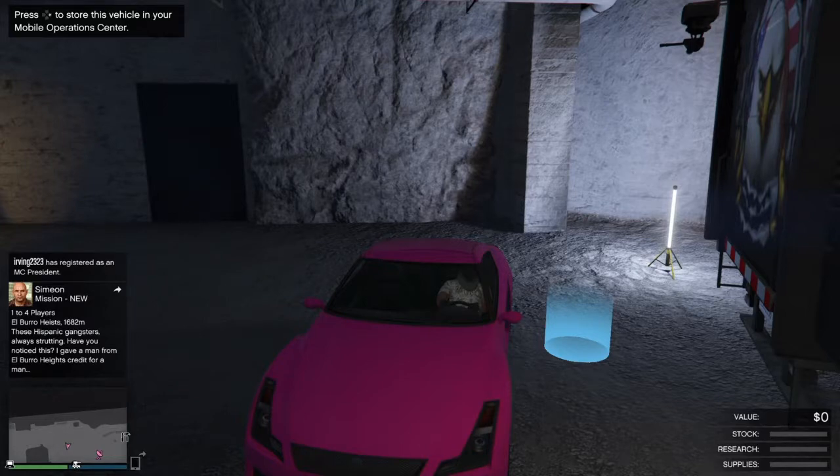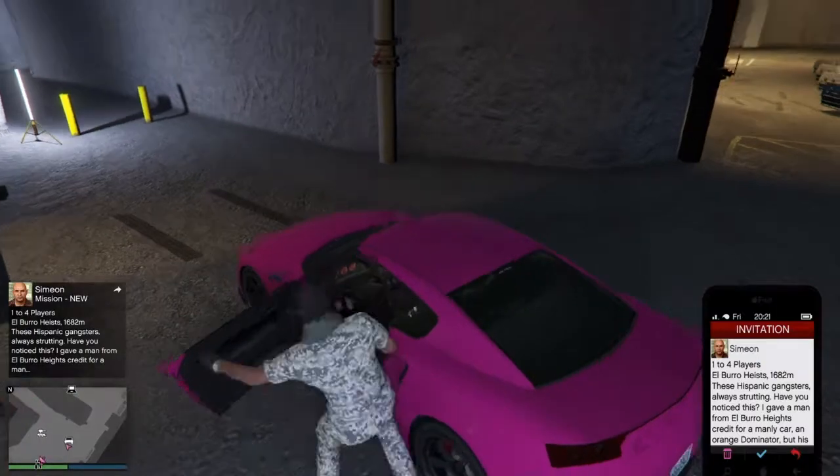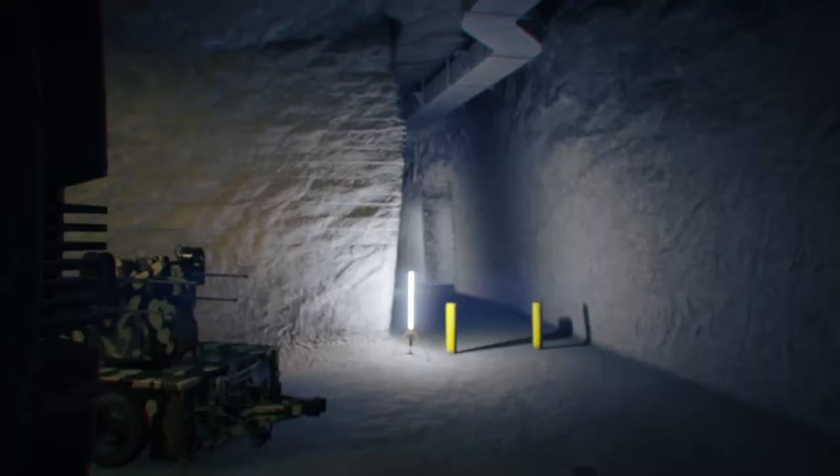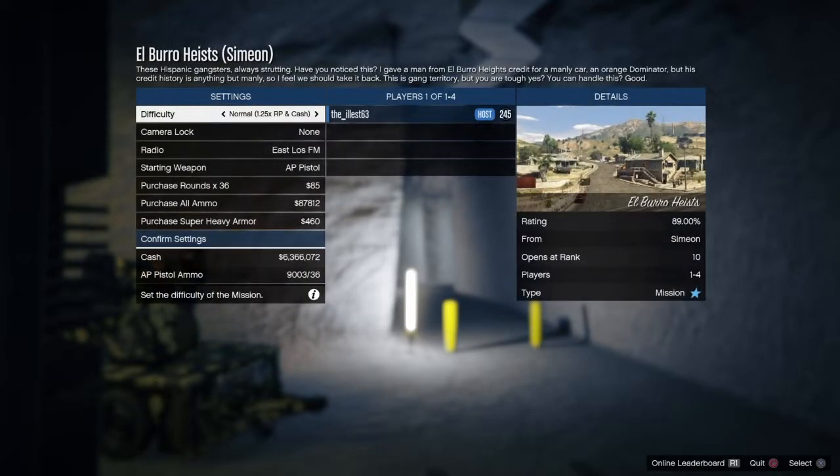Once you get it, just go ahead and accept it — click X on it one time — and get out the car and accept it right there. When you get to this menu, you just want to back out, and once you back out, spam triangle immediately after.